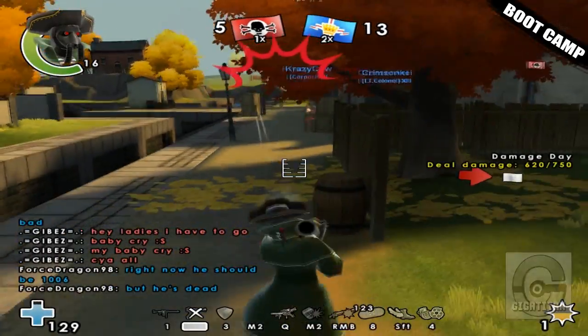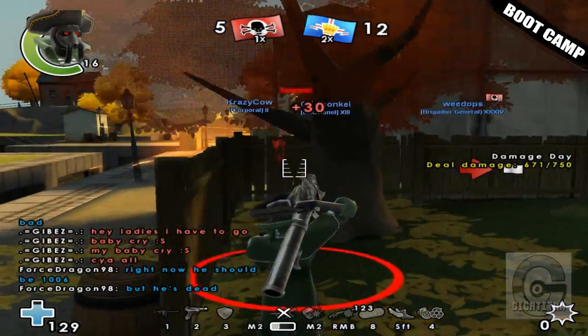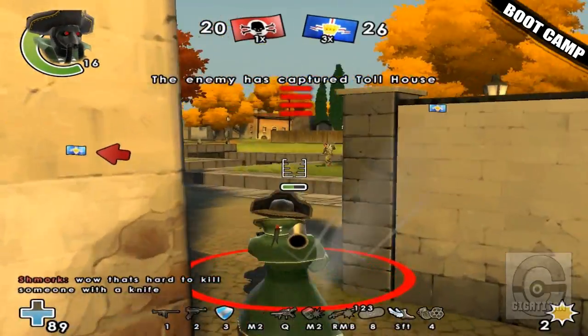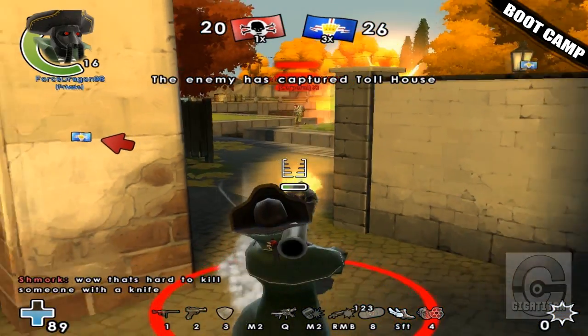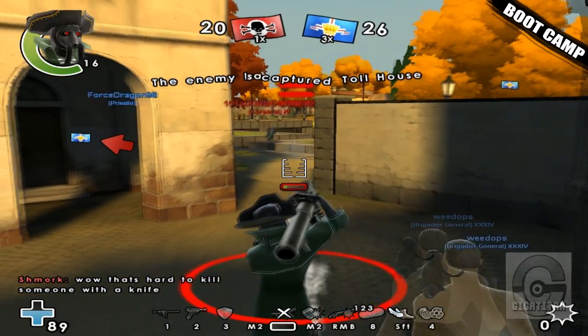The Dragon Cannon is great for enemies behind cover. The trick to using it at close range is to bounce the rocket into your opponent — it may take a little bit of practice, but you can get the hang of it.